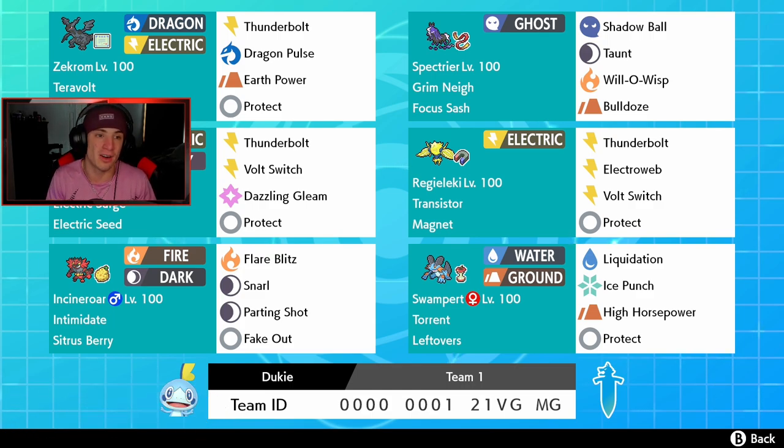In our front spot, top left corner, we got the one and only Zekrom, the Pokemon we are trying to show off today. He's got Weakness Policy as his item and Teravolt as his ability — his signature ability that hits through other abilities like Levitate and Disguise. He's got Thunderbolt and Dragon Pulse for STAB, Earth Power for coverage, and Protect.